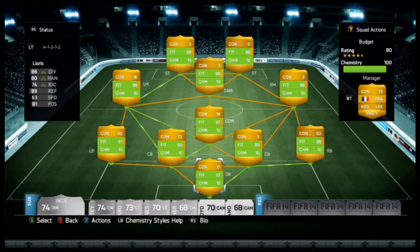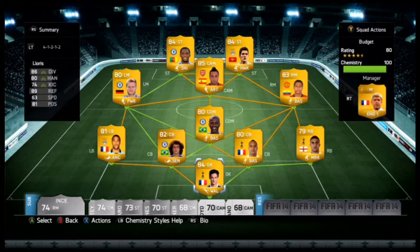Hey guys, what's going on? It's Alzy Junior bringing you back a brand new squad builder. This is episode two of the budget squad builders. We've gone with the BPL team - this team did cost an outstanding 20k. You're probably thinking 20k is gonna be a crap team, but here it is. We're gonna turn it around in a second - this is the team we got guys, absolutely outstanding.